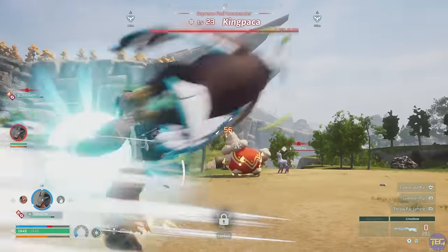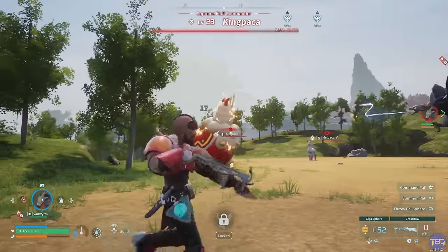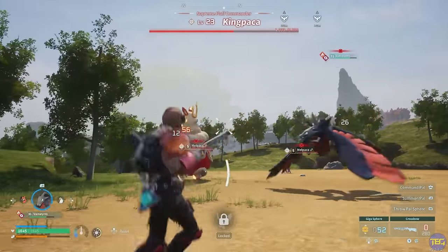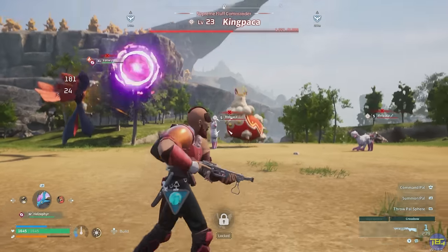As well as being useful for travel, the Gale Claw is also really good for dodging enemy attacks, particularly in boss fights, because it moves you around so quickly over short distances — it works even better than dodging in most situations. So it can be a really handy pal to have when you're trying to boss fight.